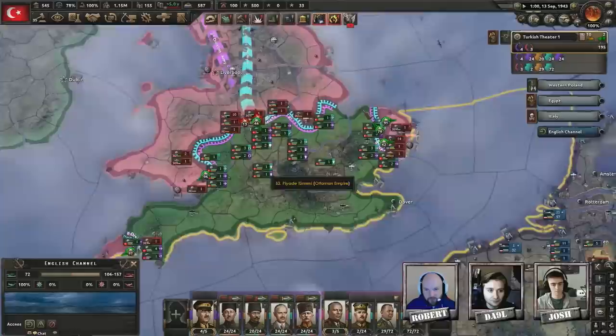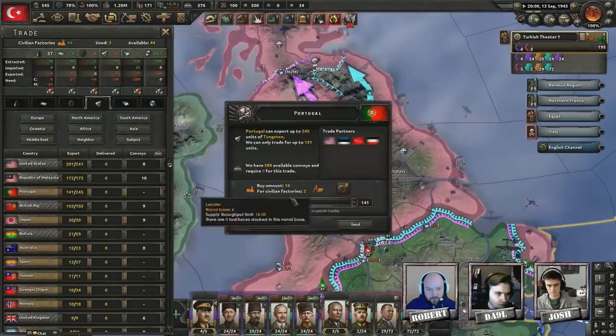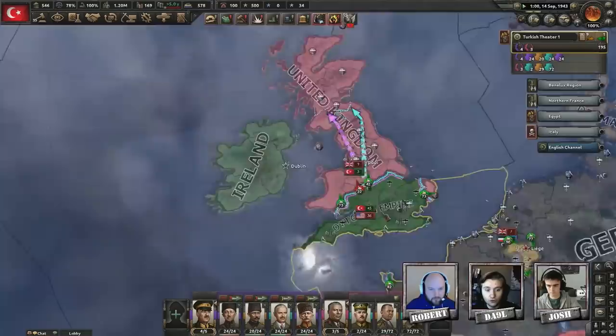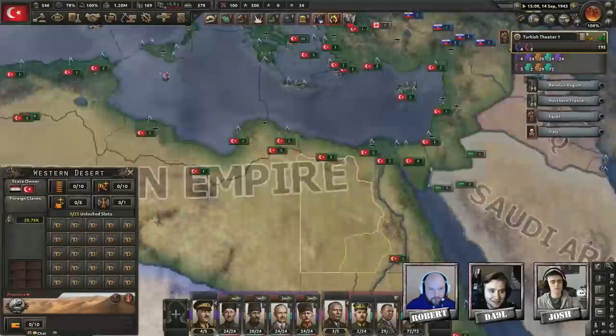Still got all these encircled troops on the Maginot Line in central Belgium to mop up. I need more tungsten. We can trade with Portugal now since we have a land border with them — hello Portugal, give me all that tungsten!